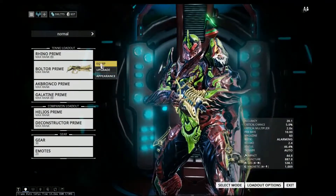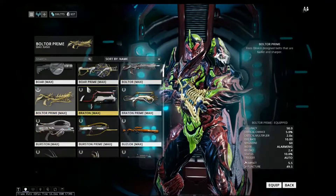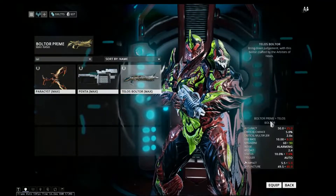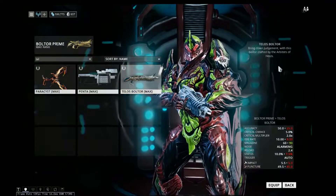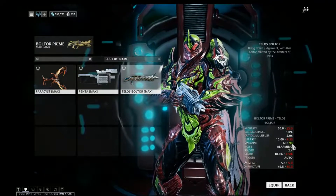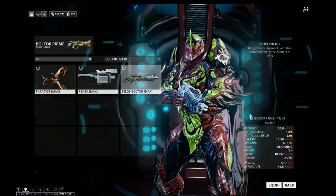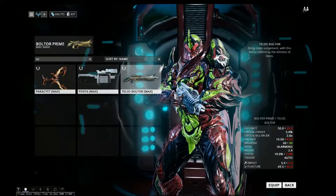The Bolter series has three variants: its normal counterpart, its Prime, and the Telos Bolter, which can be obtained from the Arbiters of Hexis. Compared to the Bolter Prime, the Telos Bolter has lower stats across the board, but its clip size is bigger by 30. The Telos Bolter is a Syndicate weapon.